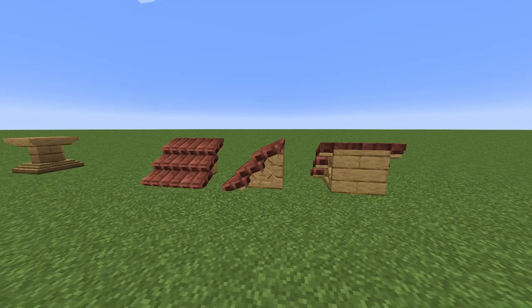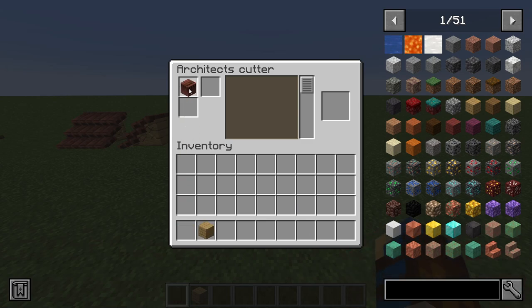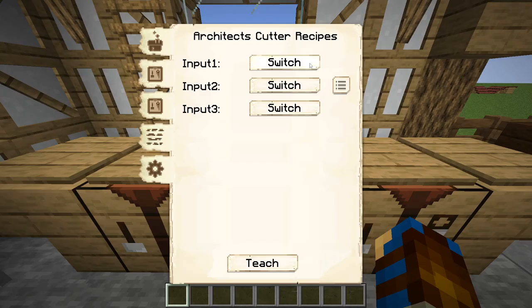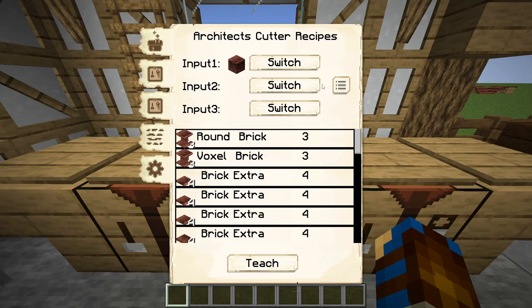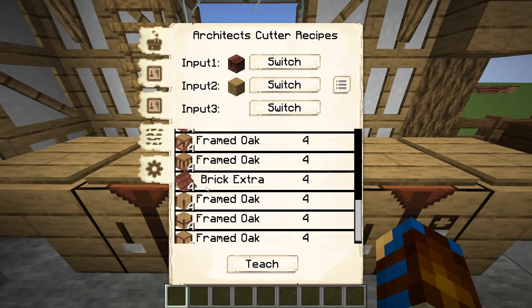Let's add a second block into the recipe and make a brick extra shingle. The recipe for it requires a main material of brick extra, supported by oak planks. On the cutter, the first slot is where the main brick extra block goes, with the second slot being where the supporting oak planks go, and the brick extra shingles will be generated within the list. Within the sawmill's crafting grid, input 1 will be the main material — brick extra — and input 2 will correspond to the second slot of the cutter and will be the supporting material, which will be the oak planks. The brick extra shingles will again be generated within the list to be taught to the sawmill.